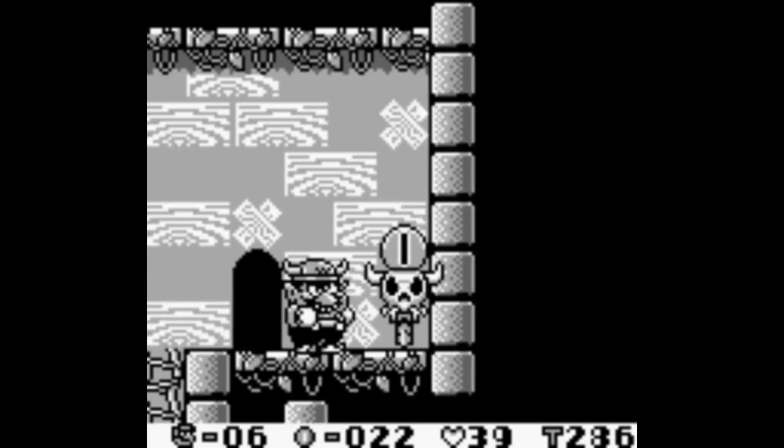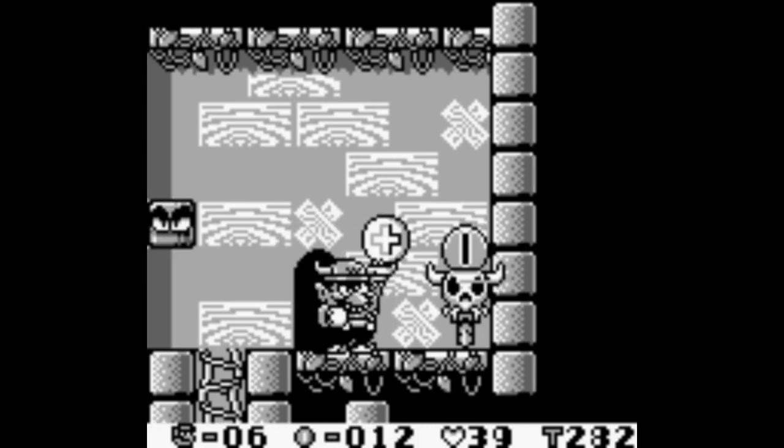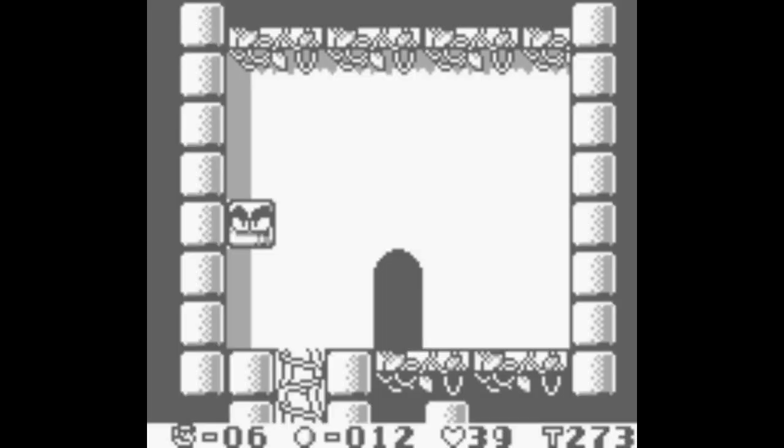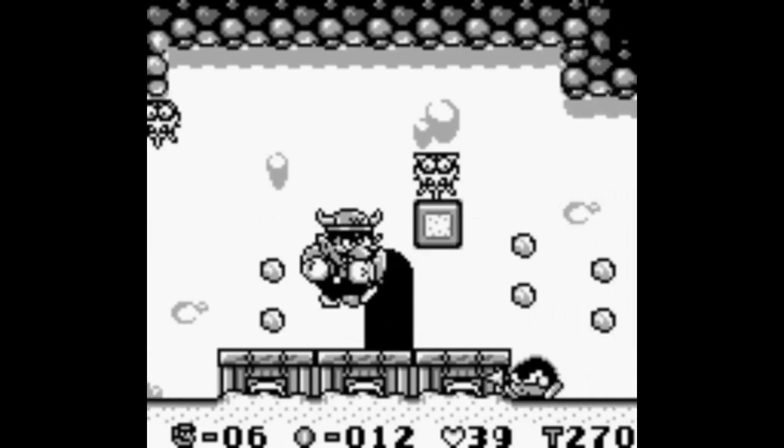This here is a checkpoint. If you hold up and press B, you grab a coin — that's 10 coins worth of what you have on hand, so you can only do that if you have 10 or more coins. If you throw it into this, it activates. Now if I lose a life, I'll start here instead of the beginning of the level. I'm not going to demonstrate that though, because I don't plan to lose a life.